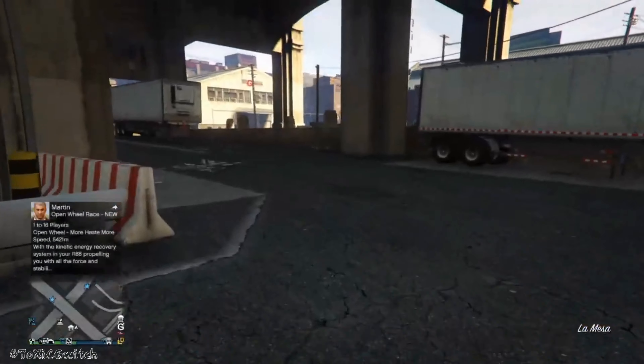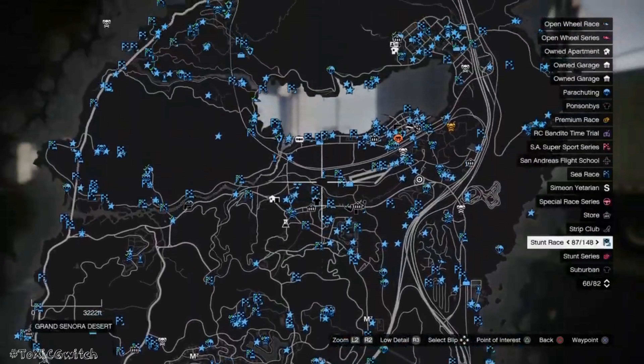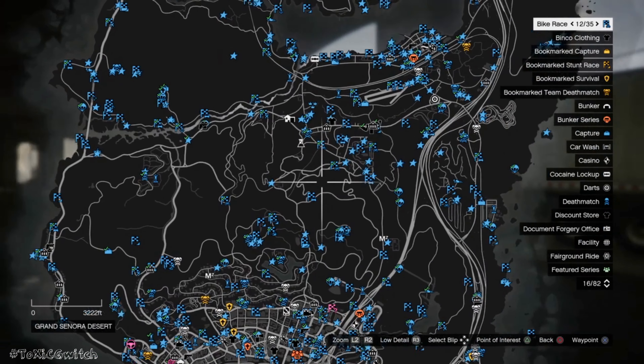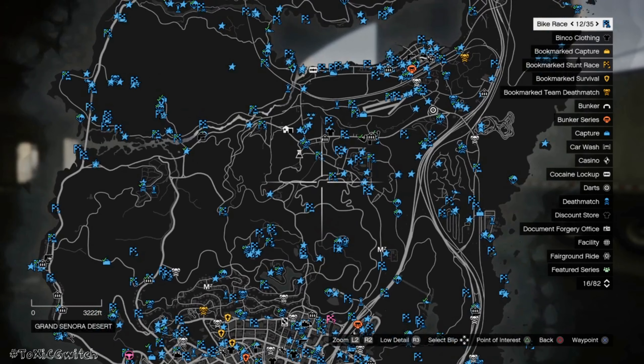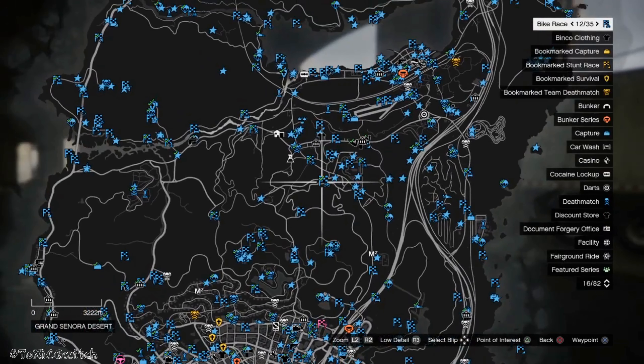Basically from here, all you want to do is just pause and teleport anywhere on the map. I'll show you guys how to do this right here. You can use the controller method — turn your controller off 45 seconds after starting a job — or you can just join somebody in a different targeting mode and back out. So I will be doing that.